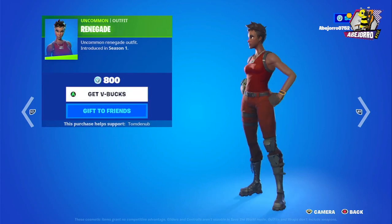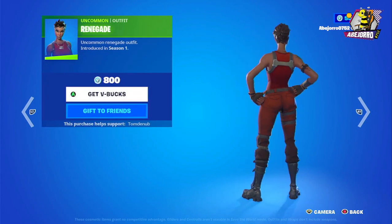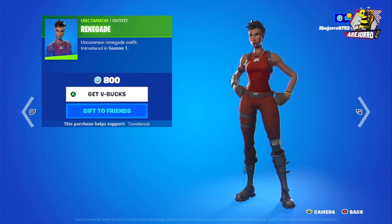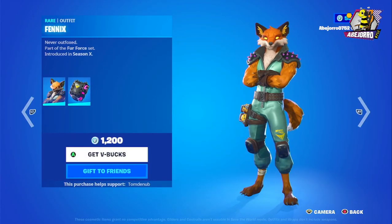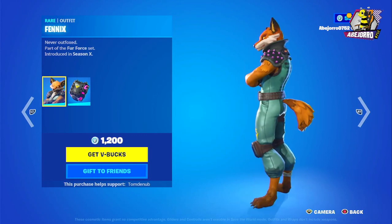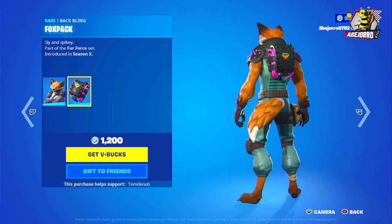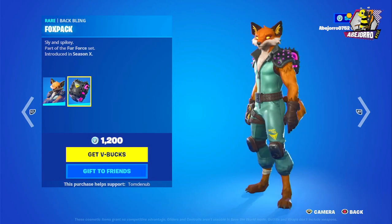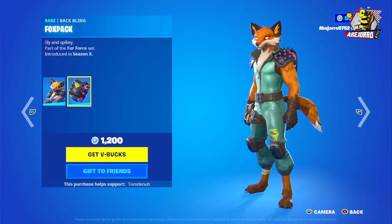In the Daily section we have the Renegade at 800 V-Bucks. Now let's take a look at the Phoenix Outfit — the price is 1,200 V-Bucks with the back bling included. This is not a bundle, just the skin.